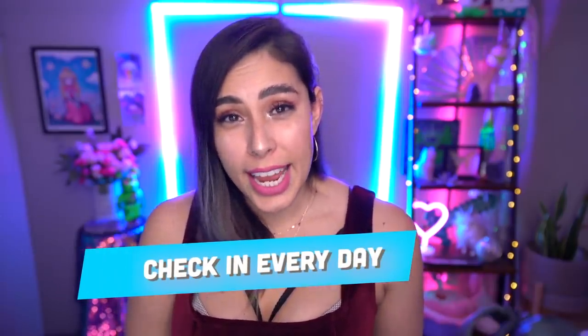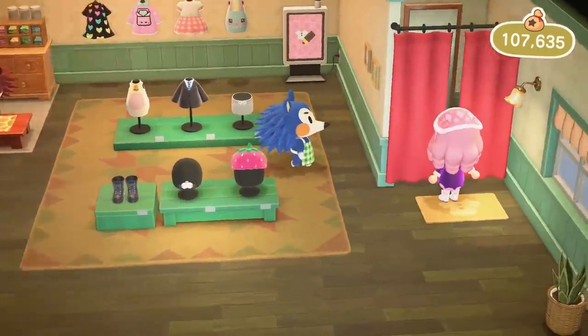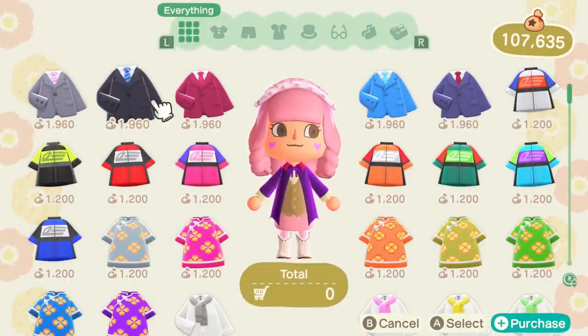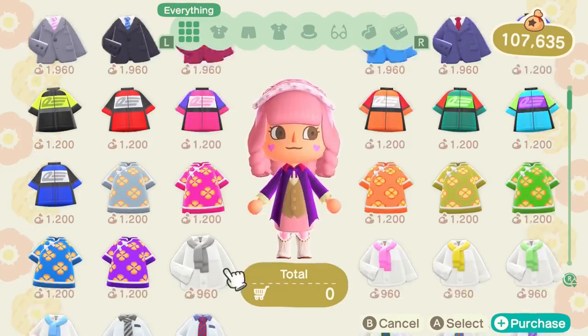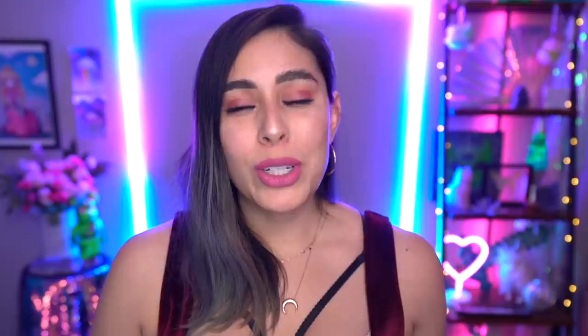Now you should have everything you need and be well on your way to becoming a fashionista. I wanted to go over some tips and tricks once you have the store — things you should be doing on a daily basis and some things to customize your store. Number one is to check out the store every single day. Not only look at what is displayed on the floor, but you are able to go inside the dressing room where there are more color options and more designs available. You are not able to bulk buy, so if you try to buy two types of shoes, it'll only allow you to buy one at a time.